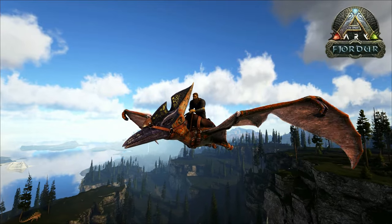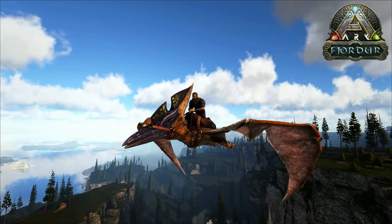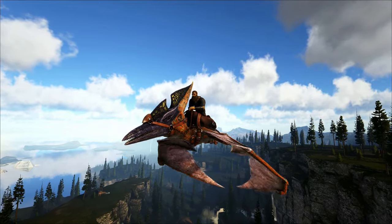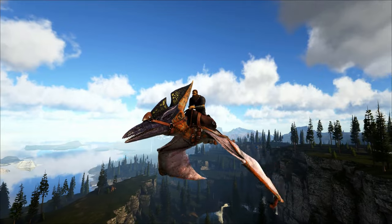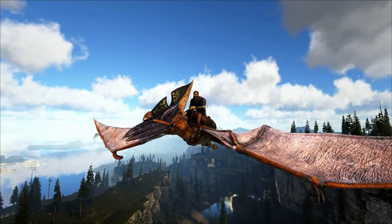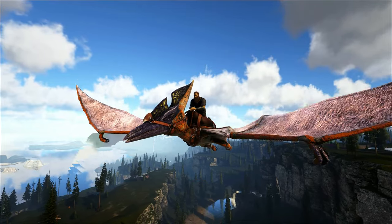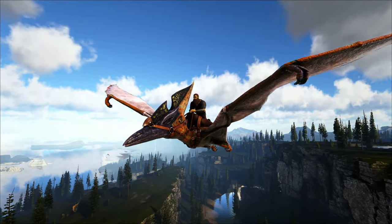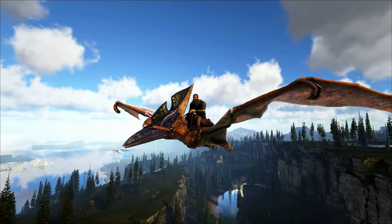Hey, how's it going? Welcome back to ARK. Just making my way back to base. I was out doing some loot drop runs, trying to find either a Rex saddle or an Allosaurus saddle blueprint, because we've got the boss fight coming up soon, and all we have now is primitive saddles. Kind of worried, not going to lie, mainly because we are doing the alpha versions of the bosses. But didn't find one. That kind of sucks. I found some other good blueprints and some other good items.